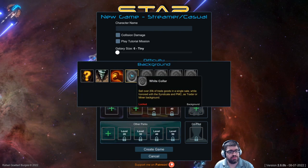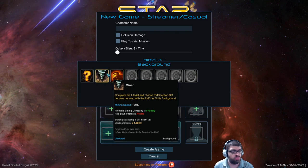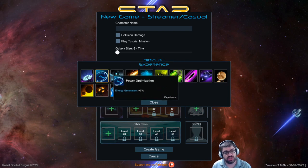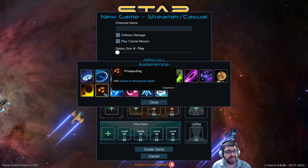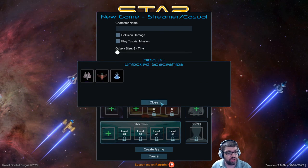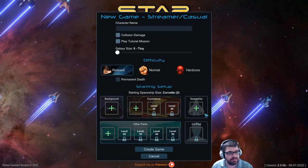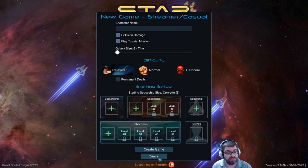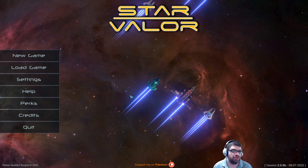You can choose your background from here, and unlock more backgrounds as you play. It tells you what your background is and what your buffs will be. You can choose your experiences as you go — things like acceleration, command, prospecting, and so on. You can also choose your spaceships, and as you play the game you're going to be unlocking more content. This level 20 ship is locked for me right now but will eventually be unlocked. I started over from scratch because of a new computer and my save didn't carry over, unfortunately.